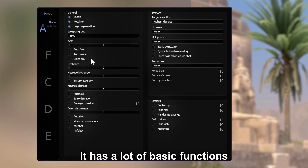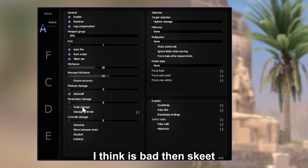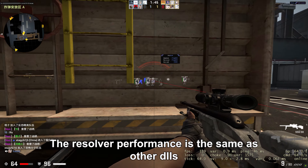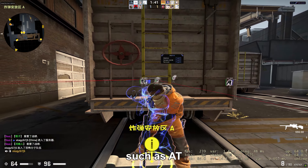Let's talk about the Ragebot first. The Ragebot option is pretty solid — it has a lot of basic functions. How about the Resolver? I think it is better than expected. The resolver performance is on par with other DLLs such as Ag Attack.